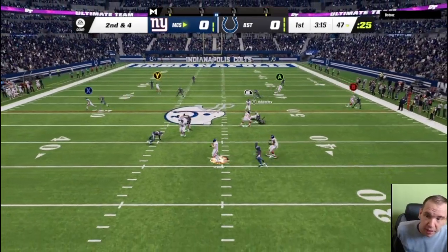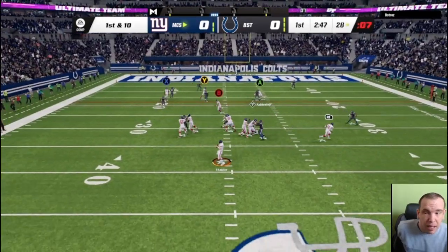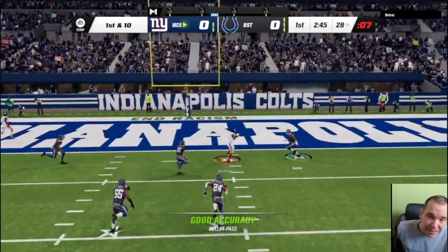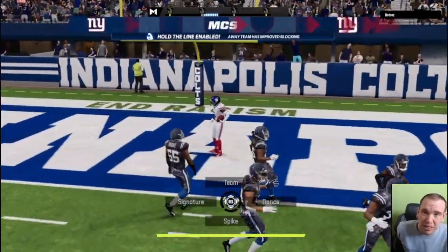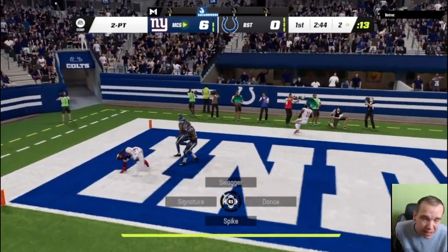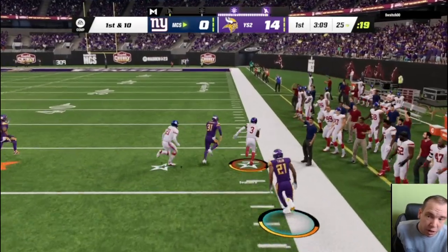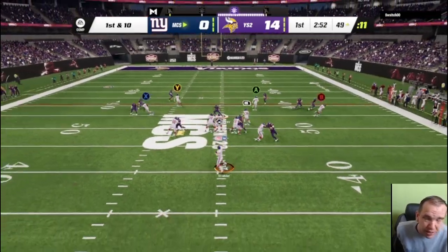As a route runner in the slot he's gonna be nice and get open. He's gonna hang on to the ball — I like this card. What he's not gonna be able to do is break a bunch of tackles or fall forward really well. He doesn't have too much weight or size.